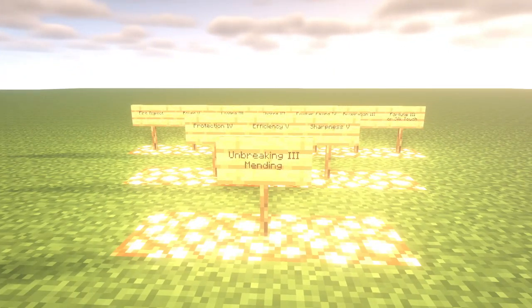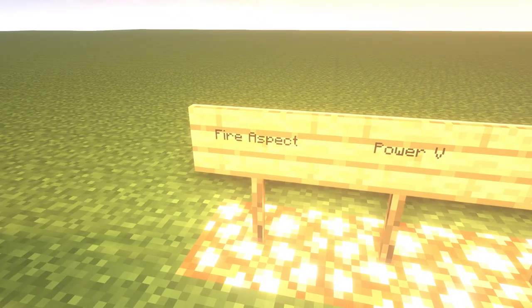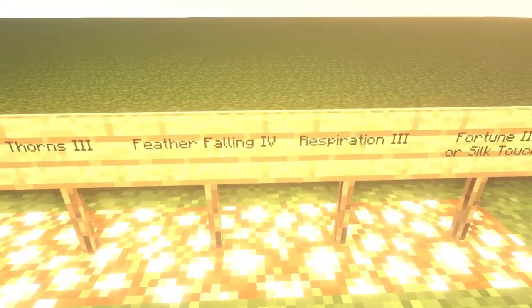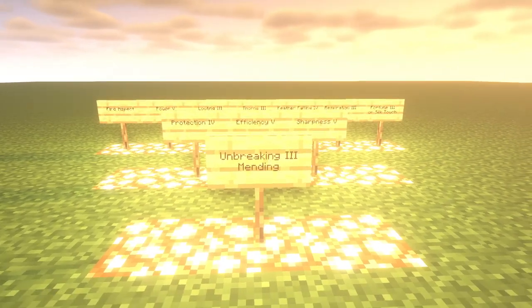Here are the best enchantments for this version. First, Unbreaking 3 and Mending — these are the two most important. Then you need Protection 4, Efficiency 5, and Sharpness 5. And it's great to also have Fire Aspect, Power 5, Looting 3, Thorns 3, Feather Falling 4, Respiration 3, and Fortune 3 or Silk Touch.